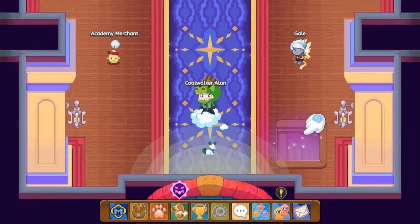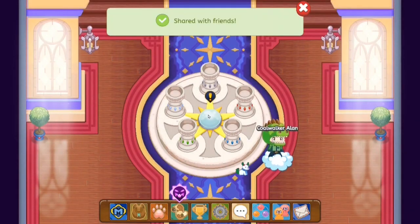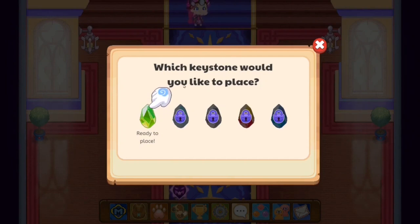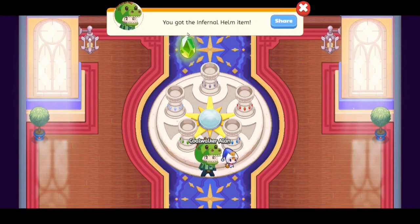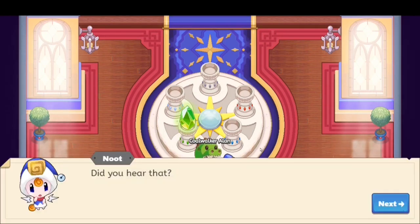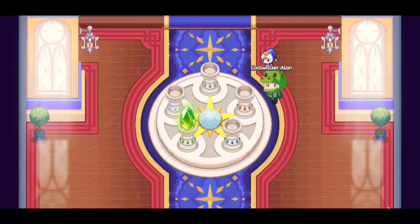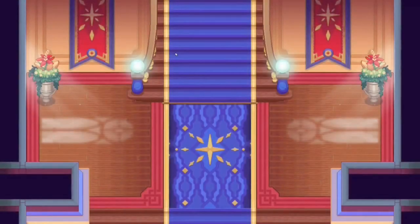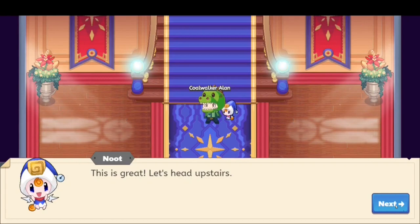Let's head over to the academy. Now that we have all of the gems, it's time we finally place the Firefly gem. There's an exclamation mark, so let's click on it. 'Which keystone would you like to place?' Let's click the ready-to-place button — and there we go. We just placed down the pedestal. Here we go, seems like we're finally getting into the Earth Tower. The lock is gone! This is great. Let's head upstairs.